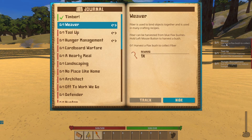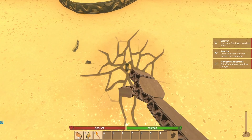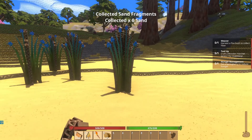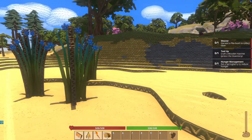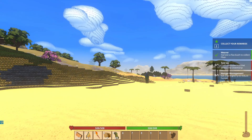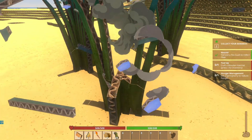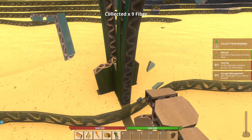Harvest a flax bush to collect fiber. Craft a wooden hatchet. Eat a spring berry. Alright, this looks like flax to me — not this thing, okay, this is what I was actually referring to. There we go — collected five fiber. Keep hearing stuff, it sounds like something's walking towards me. All right, let's get some more of this fiber going. I don't know how much I'm actually gonna need, but let's take it.